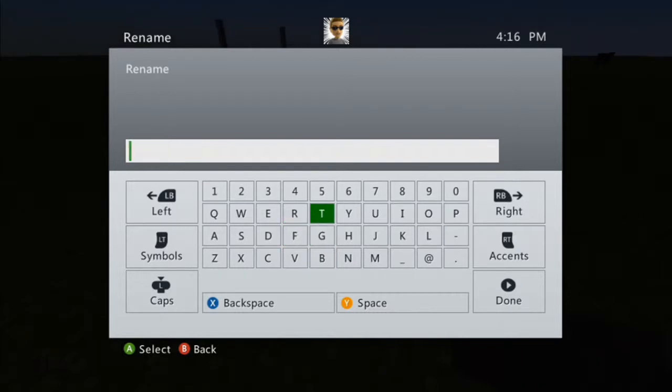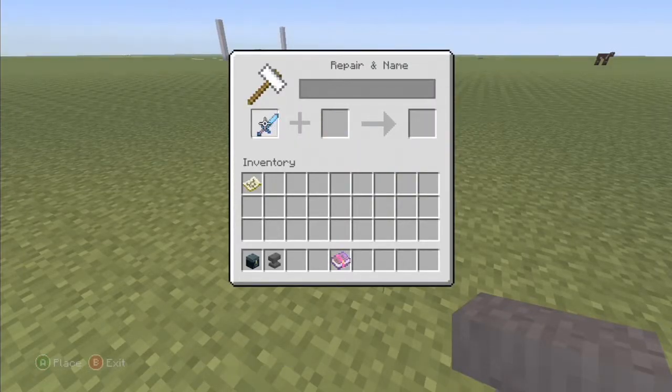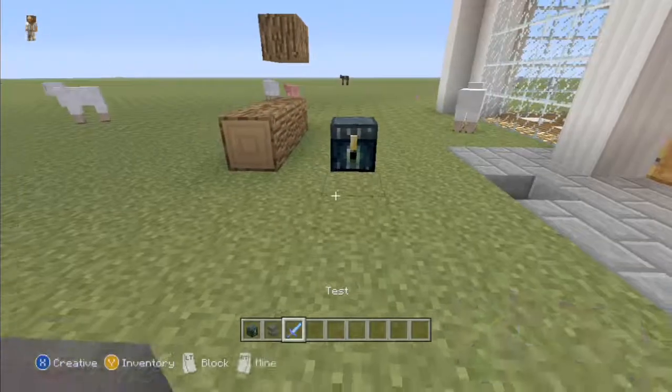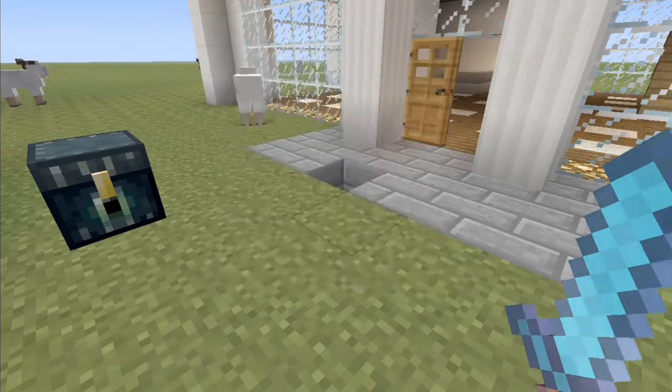Let's say 'test.' Now you just grab the sword on the very end, and if you want to add some more stuff on it, just click that, click Y, and click it again and you've got your sword. There are tons of stuff you can put on it, and this is like making your very own sword. It's very awesome, it's very easy.